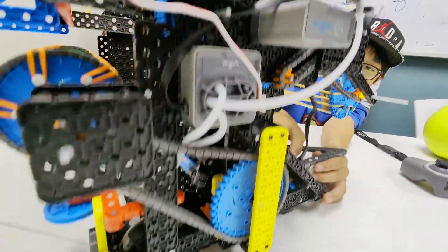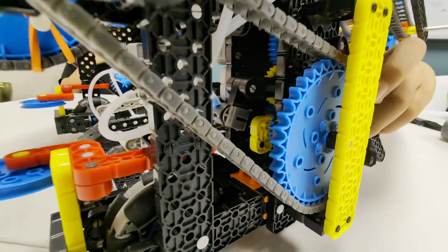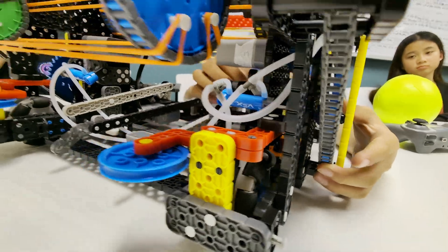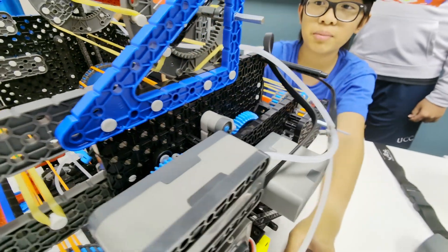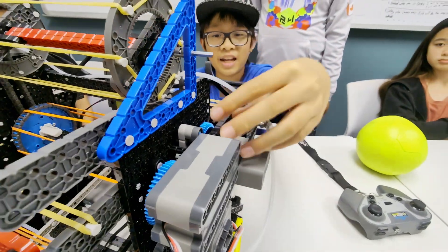As you can see here, this yellow gear basically shifts and it can go to another output, which in this case would be the back roller. And up here, we wanted to have two motors for our catapult — that is not on our robot currently, but will be added soon.